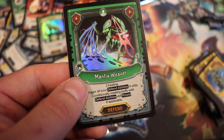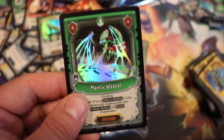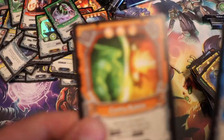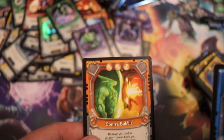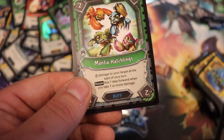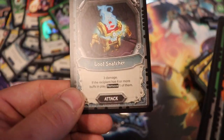Foil — another foil rare — a Mantix Weaver, that's a really really cool foil. Then we have a Carabid Scavenger, we have a Contra Bubble, Turbine Waste, and a Mantix Hatchling, and then the rest are common.